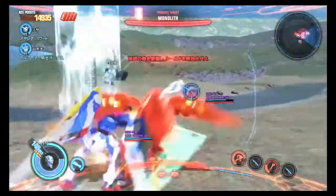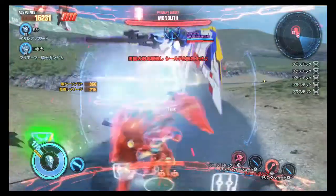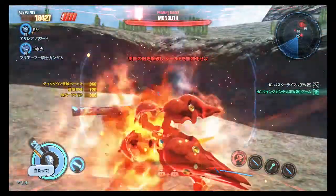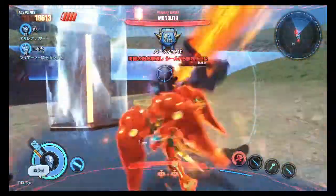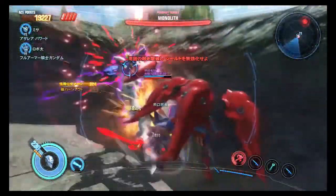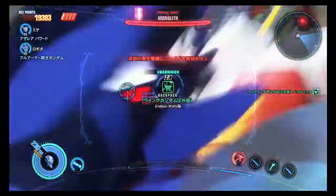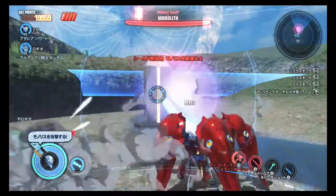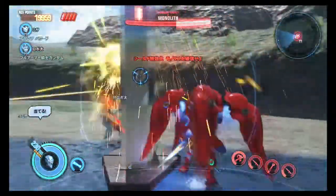I'm going to go burst because I'm a little bit tired of these guys. Maybe I can kill them before my burst runs down. When you don't have a weapon, you just stomp. Still some solid damage. That throw does tremendous damage — gotta remember that. Obviously it's not going to work against Perfect Grades or whatever, but still.